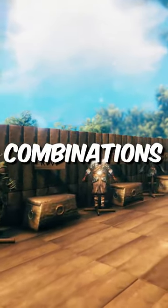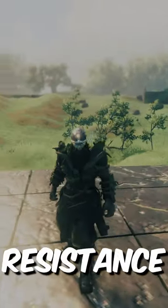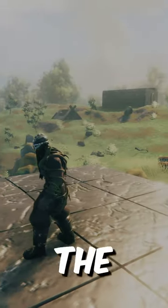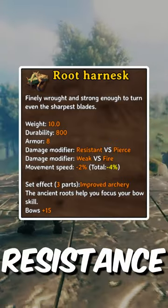Here are my top 3 armor combinations. Number 1: for maximum damage resistance, combine the Carapass helmet and leggings to maximize armor, but add the Root Harness chest piece for that sweet pierced damage resistance.